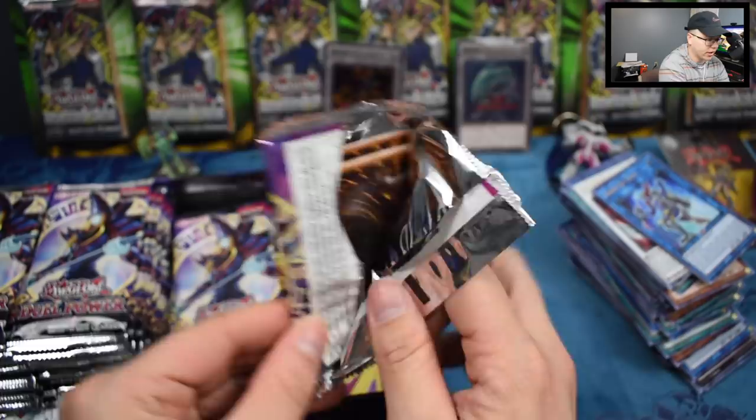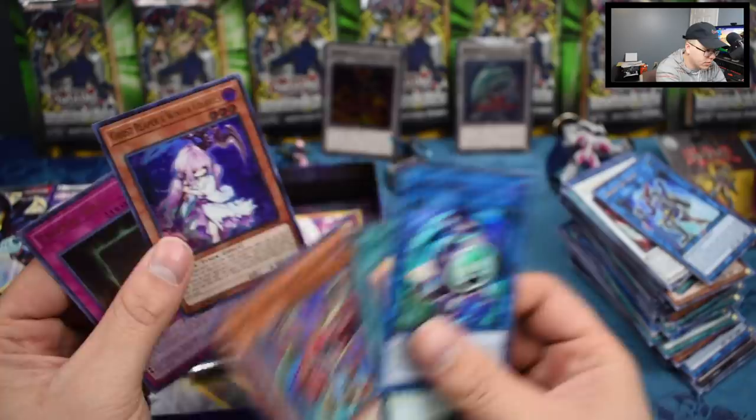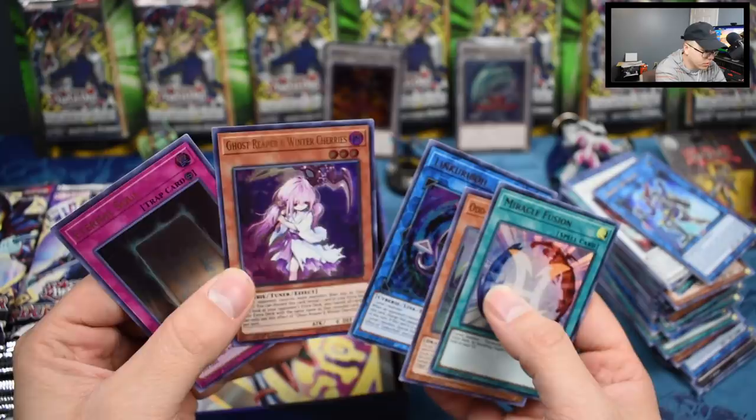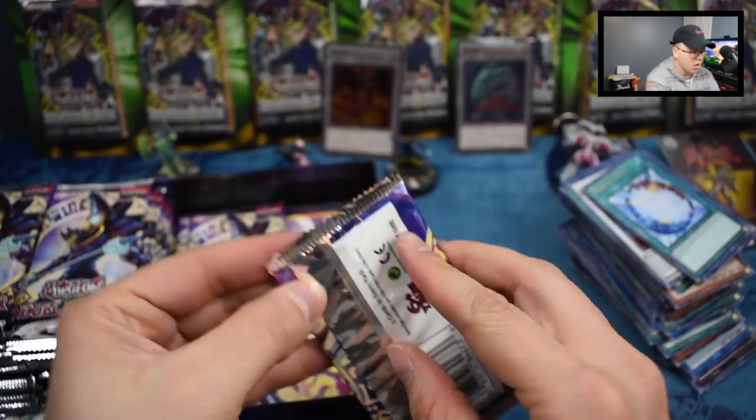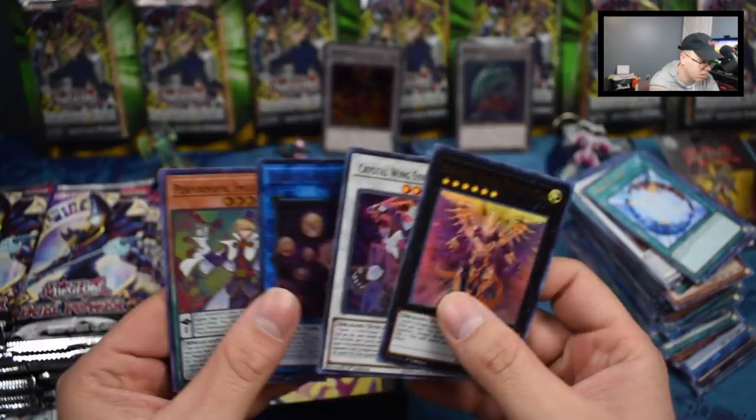I don't think getting a playset of all the Necroz cards is going to be possible. Link Kribo, Miracle Fusion, Ghost Reaper and Winter Cherries — sweet! And Eternal Soul — this is a hot pack, three decent cards there. Ghost Reaper and Winter Cherries — I'm not quite sure of the value on that either. Heretic Dragon King of Atum, Crystal Wing Synchro Dragon, Toon Dark Magician Girl.